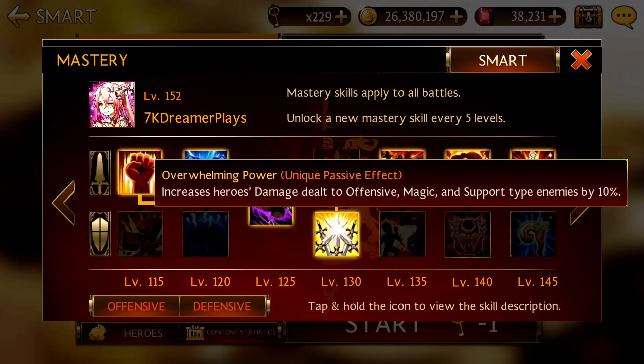For the final page, for 1 to 5, you want to increase because you're going to face a lot of offensive magic heroes.